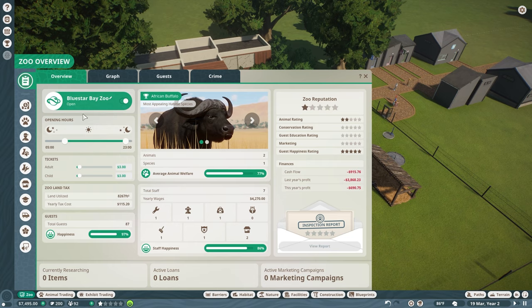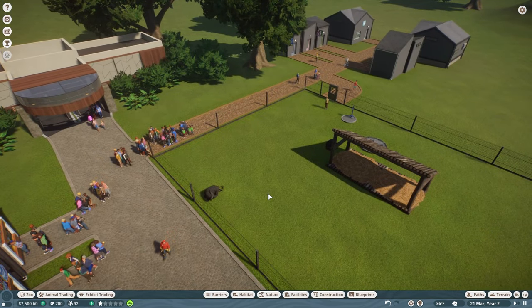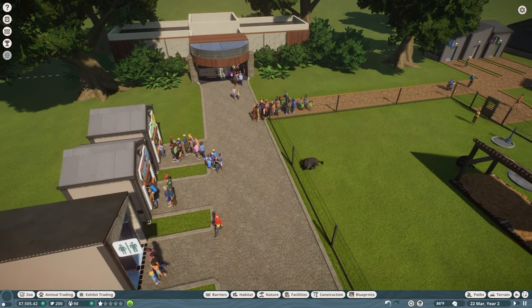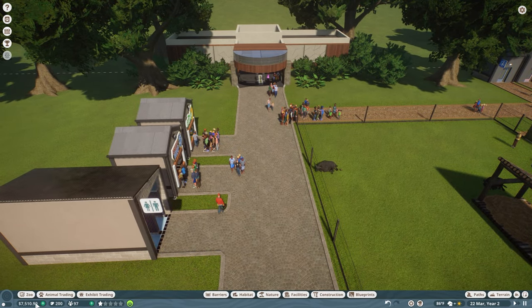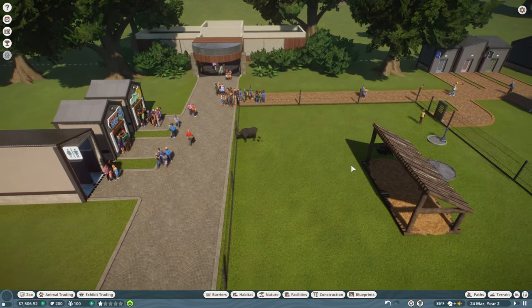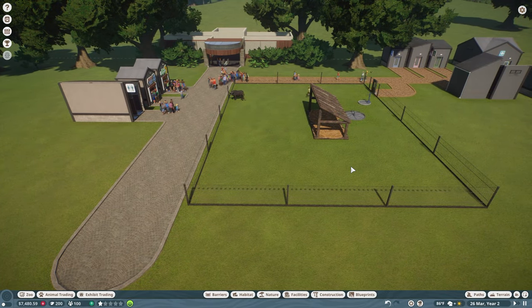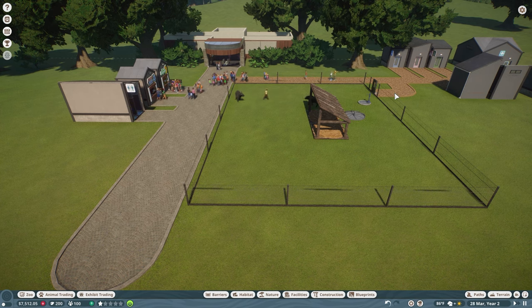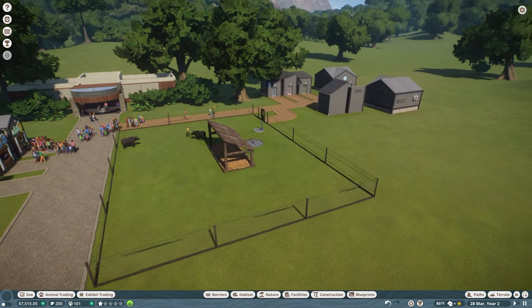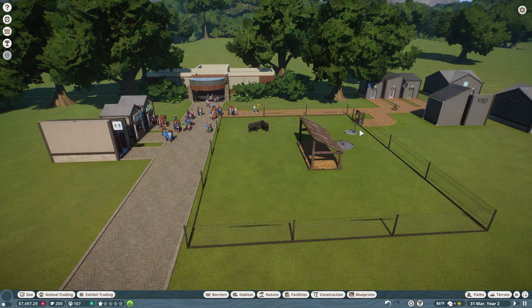Blue Star Bay Zoo — I was like, what did I name this place? Blue Star Bay Zoo is starting off well, I suppose. We currently have 100 people in the park with two animals. This is episode one and we've built this stuff. We'll see how it goes for episode two coming up pretty soon. If you like everything, make sure you like, subscribe, and all that, and until the next episode, take care.